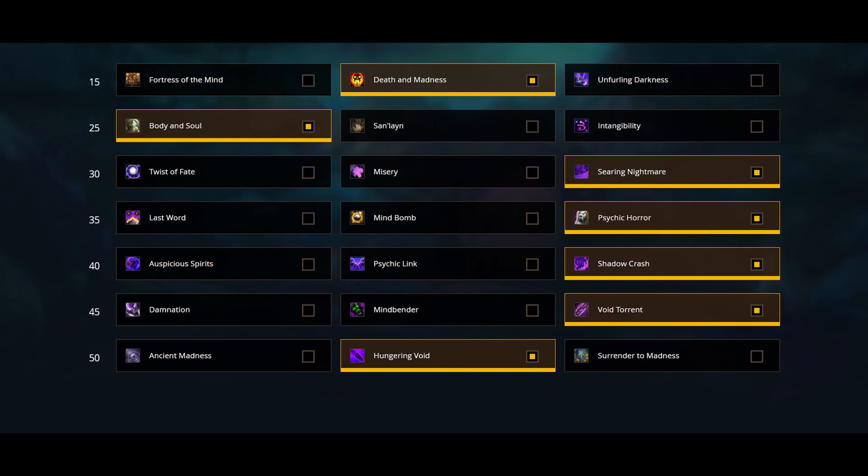Fourth row: Psychic Horror is the go-to choice for M+, but if your group is heavy on the stun department, Last Word can also be a viable option. Fifth row: Shadowcrash — a massive AoE damage ability that does more damage based on your mastery and how many dots you have on the targets. It's a big AoE burst and in most dungeons it is the most reliable choice. However, Psychic Link can be great if you're playing with the Shadowflame Prism Legendary, Fortress of the Mind, and Misery — known as the Psychic build, and it's a blast to play in M+, especially in Mists of Tirna Scithe, Theater of Pain, and Spires of Ascension.